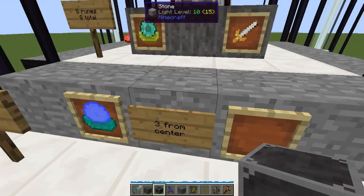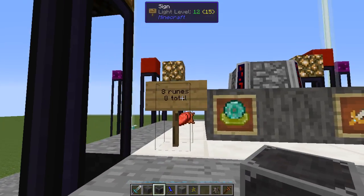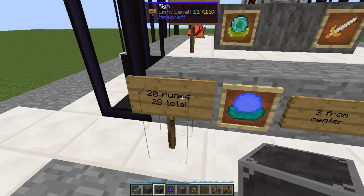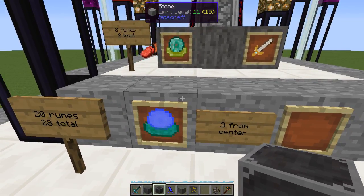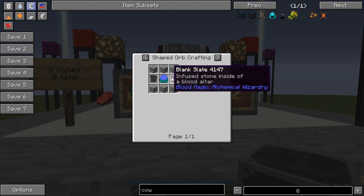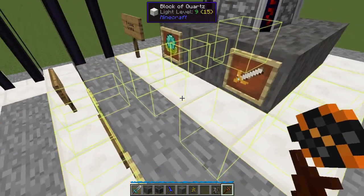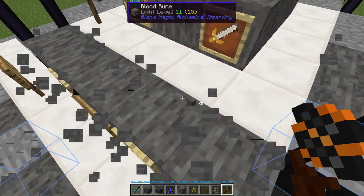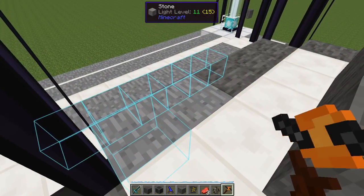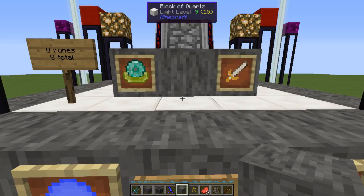Now let's talk about the next tier. Three blocks from the center - center block, one, two, three - and one block down. You only go one down, two blocks out, and then start putting your runes in. This is for the next tier. This ring takes 20 runes total. The first ring was eight runes to get to tier two; to get to tier three you're going to need 28 total runes. Each basic rune takes two blank slates.